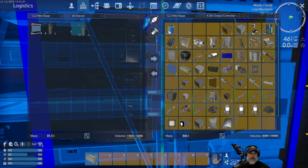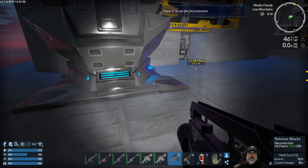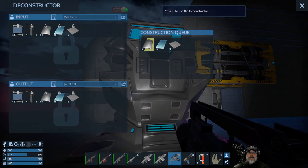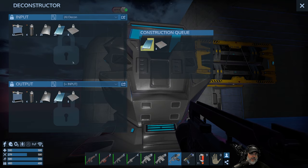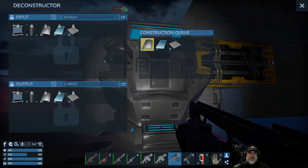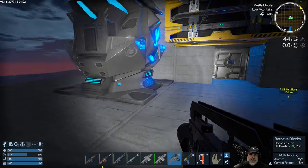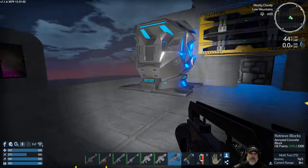We're going to deconstruct all the antennae. That's all we can hold. Let's go ahead and start this now. So that's not drawing hardly any power at all. We're going to get a little bit of titanium plates out of this too, which is good. It's taking apart the heavy windows. We're just going to let that do its thing. When we're finished deconstructing, I'm just going to pick this back up because it does put us over the CPU limit - it's not something we have to have down all the time, but it is very nice to have.